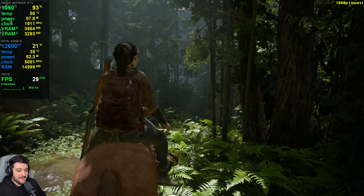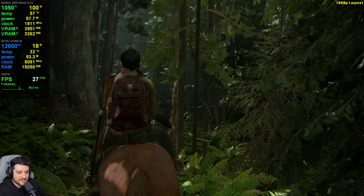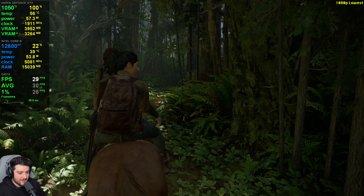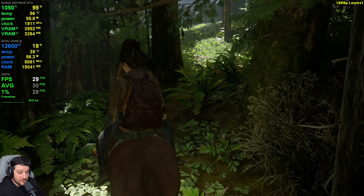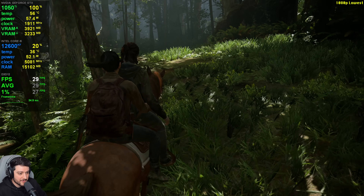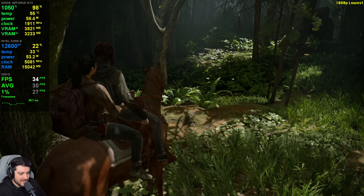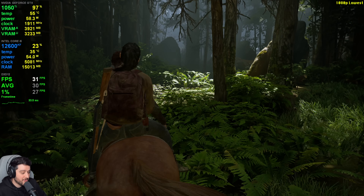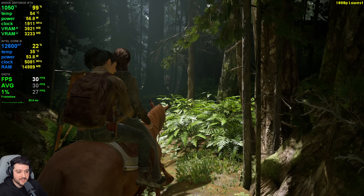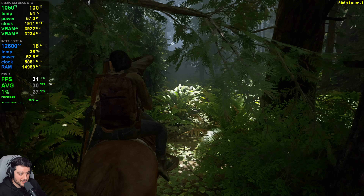So what can the 1050 Ti do here? It's not even 30 FPS — it's in the 20s most of the time in this forest area. It's in the 30s now, which is not too terrible. But these lowest settings are looking really bad. With the RTX 5090 on lowest settings it still kept some textures looking decent, but here with the 1050 Ti, most textures don't look decent whatsoever. I think it's probably because of the 4GB of VRAM.